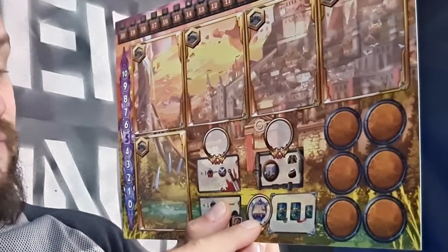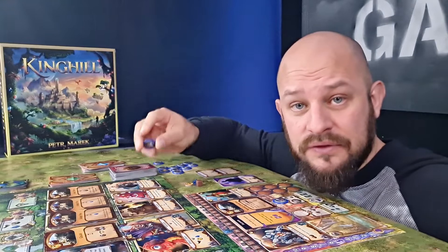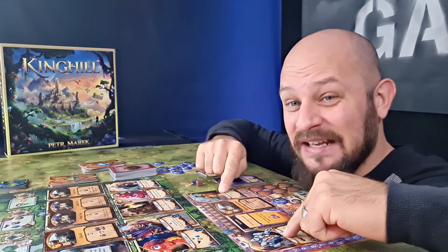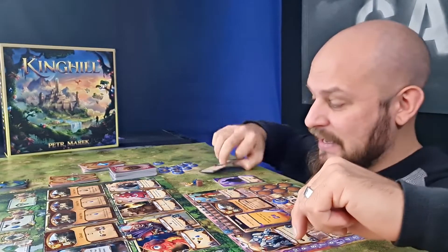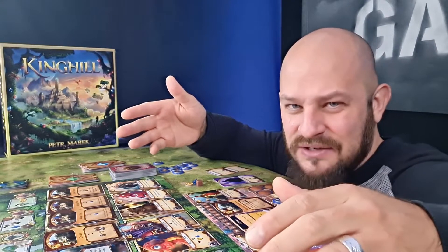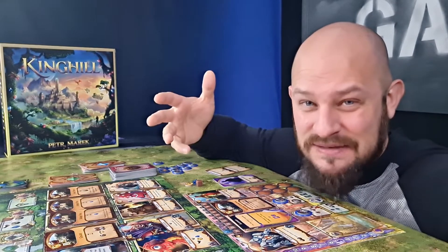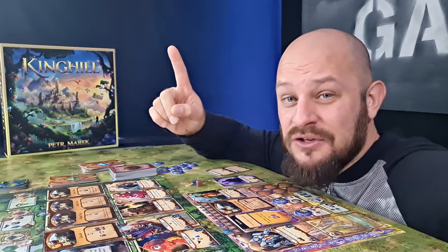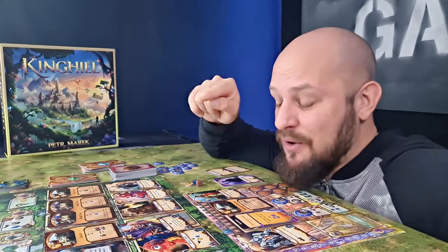Looking at our castle we can see that we have three more actions. We can choose to study magic if we have a mage, we can choose to build, or we can choose to attack. If we choose the attack action we pick which units we would like to fight with by moving them slightly up. Any magic spells should be calculated in right now. The defender does the same but starts defending their castle. The attack is played out during two phases: first attacking the castle walls and building itself, then in the second phase attacking the opponent's units.